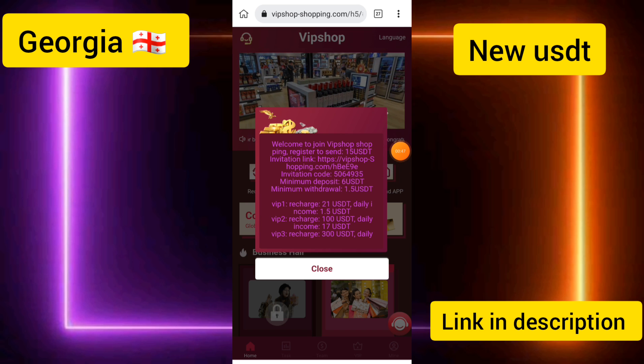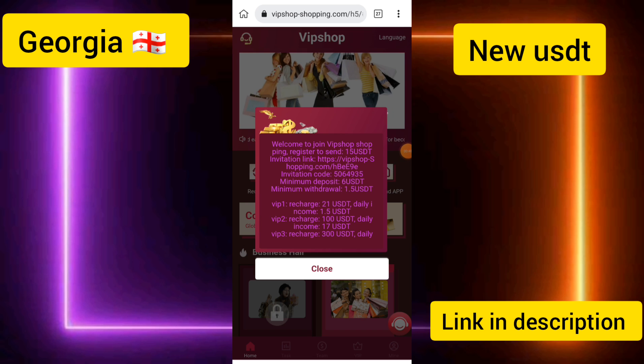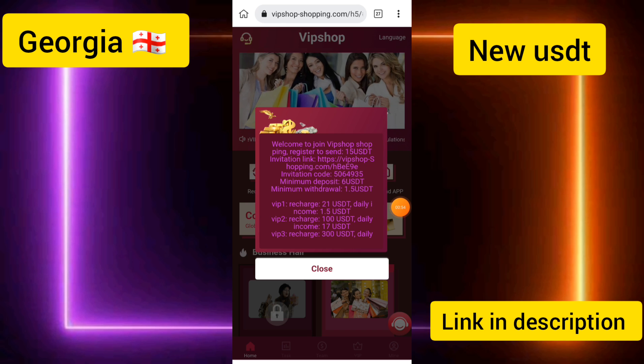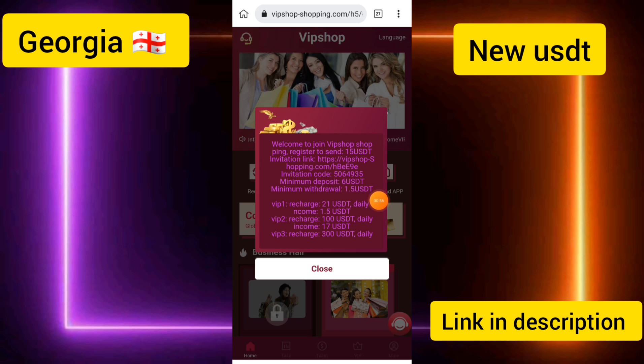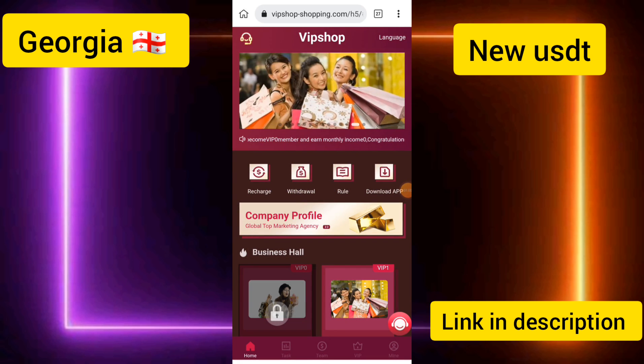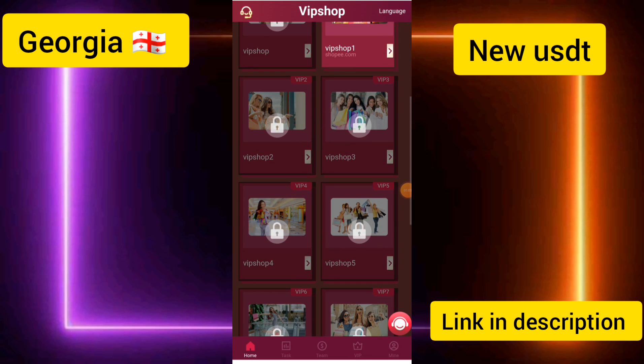After you create your account, the company will give you 15 USD instantly in your account. You only need to deposit 6 USD to become VIP 1 and earn up to 1.5 USD in daily income. I will show you how to get the earned money.